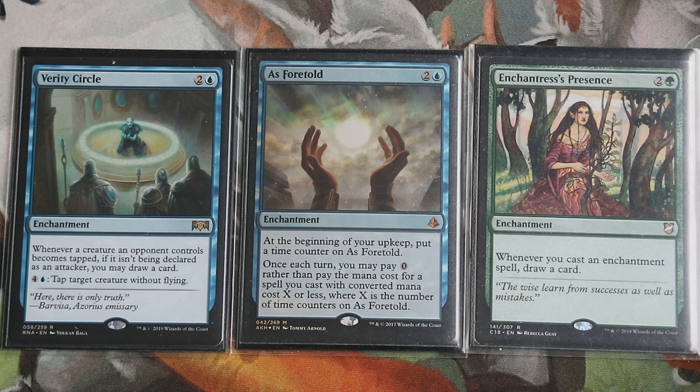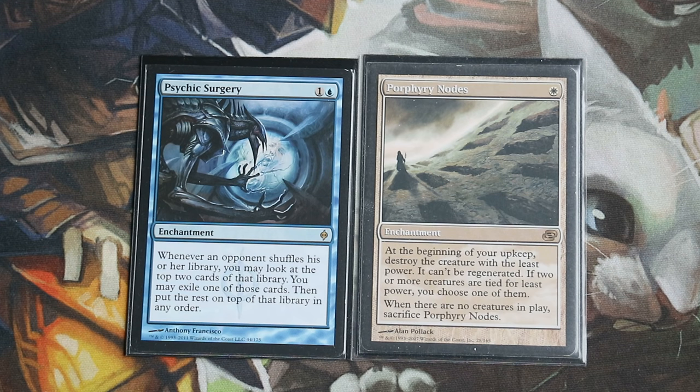As Foretold will help you cast spells without paying mana for them — good in the long run. Enchantress Presence is another copy of your commander effect. Here are two obscure enchantments: Psychic Surgery is a counter to top-decking tutors like Vampiric Tutor, Imperial Seal, and Mystical Tutor, as well as fetch lands. It's not that amazing but it exists and is worth knowing about.